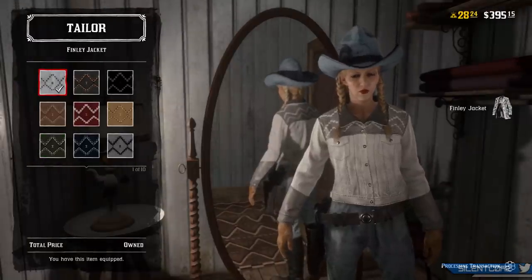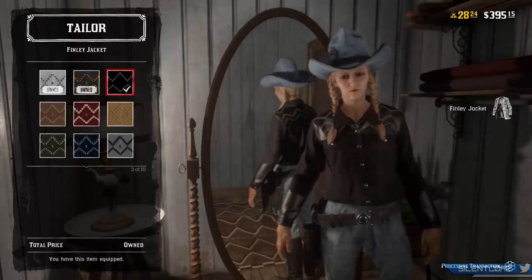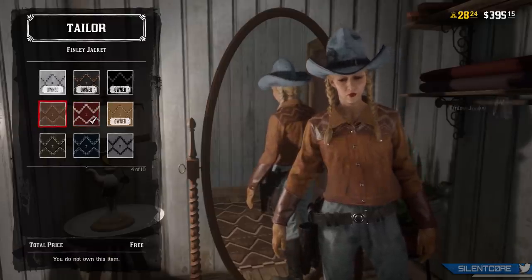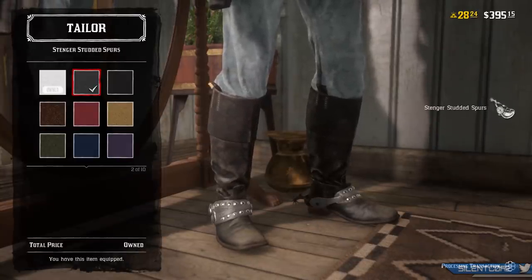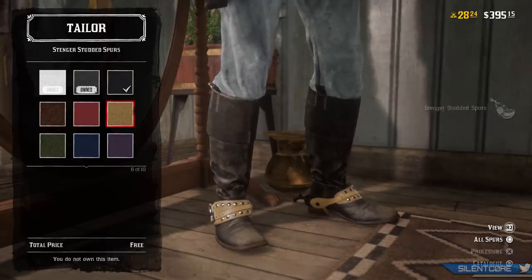Next up is the Finely jacket, and you can get 10 different colour variants for this one. Again, make sure you go through and buy them all so you physically own all the different colours in case Rockstar increases the price in future. The third clothing item is the Stenger Studded Spurs — I think that's how you pronounce it — a nice looking pair of boots with 10 different colour options available.